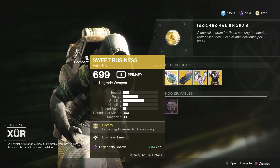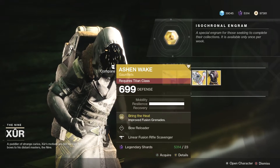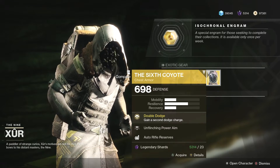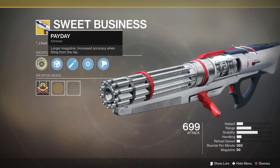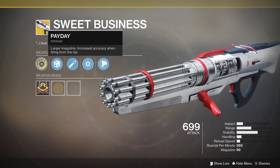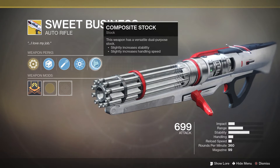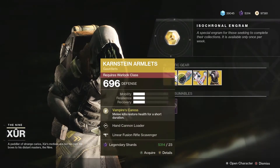On to Xur's inventory. We've got Sweet Business with its primary perk Payday — larger magazine and increased accuracy when firing from the hip — and then the usual secondary perks. If you don't have it, you should probably get this. I'm not a big fan of it, but it's not a bad weapon overall.